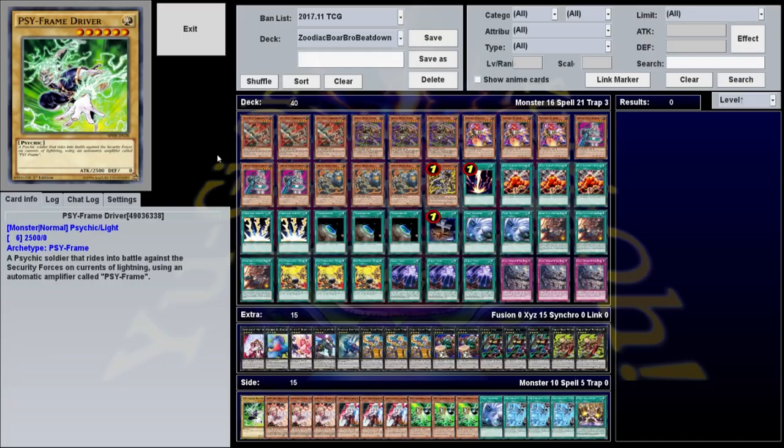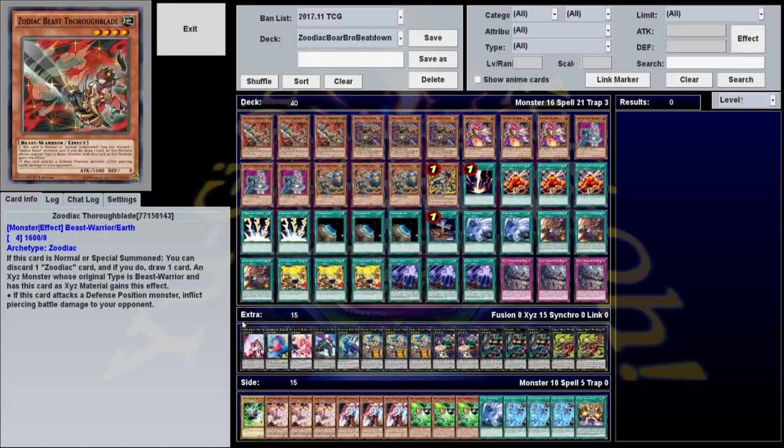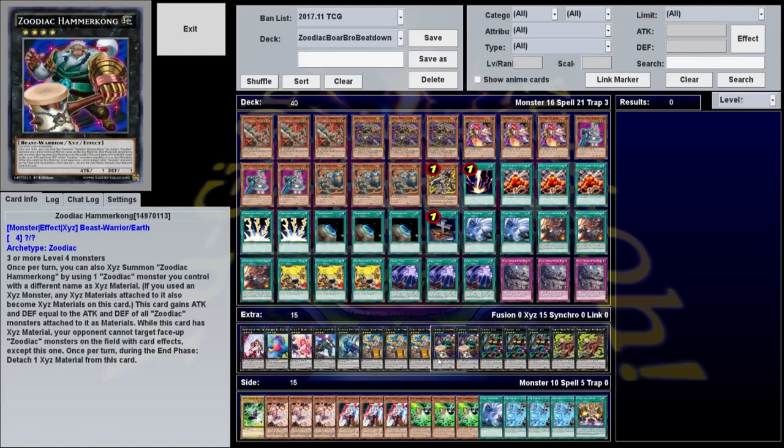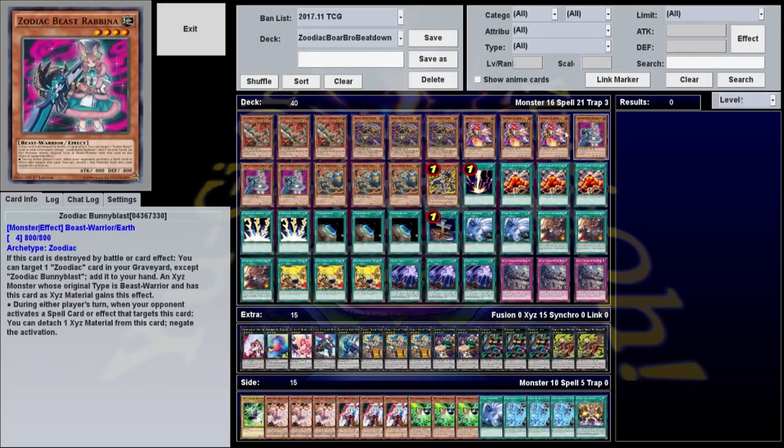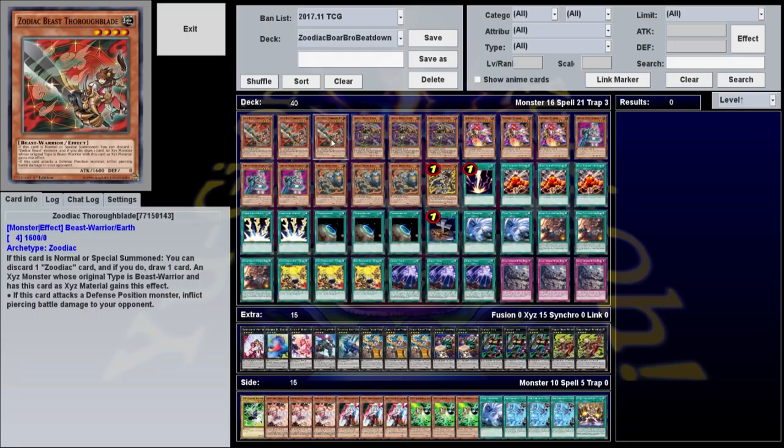A lot of the Zoodiac cards actually work fairly well towards that win condition. If you're unfamiliar with the archetype, they're an Xyz-based archetype. All their Xyz monsters have a similar summoning condition: once per turn, you can summon a copy of this monster by using one Zoodiac monster you control with a different name as Xyz material, and any materials attached to it also become attached to that card. This card gains attack and defense equal to the attack and defense of all the Zoodiac monsters attached to it as material, so you can get some pretty ridiculous attack values if you're stacking a whole bunch of materials on one Xyz monster.